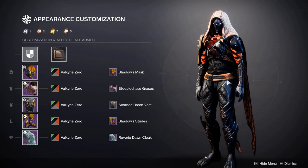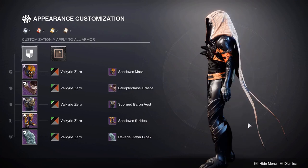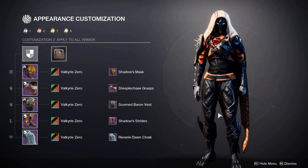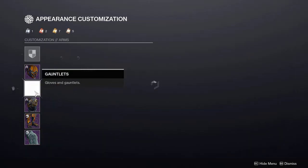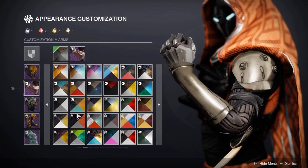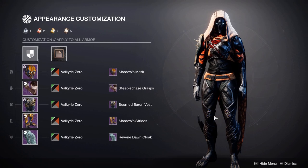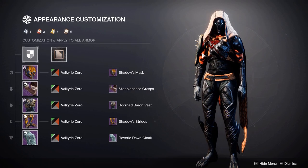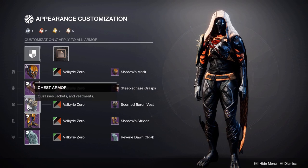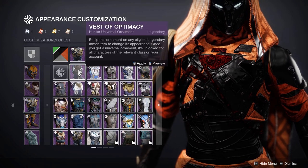So here we have Valkyrie Zero. This can look different across all classes, but I'll show you on the Hunter first. This is why you need to experiment with shaders and switch them out. As you can see on the boots here they're really dark — they offer a nice almost blackout look — but on other pieces it offers an orange, so you may want to experiment with darker colours on the arms to try and make the whole set black. Something else you can see here is that on cloth this shader appears dark on metal but actually goes a light orange on the cloth, which can throw off so many pieces from matching each other — that's why you also need to mix your shaders.